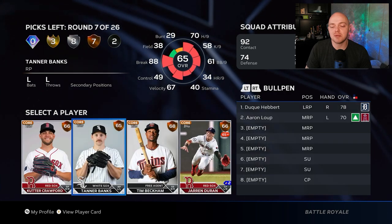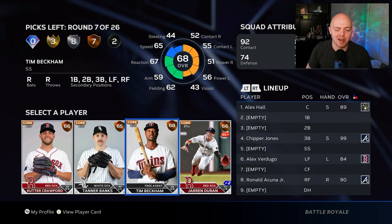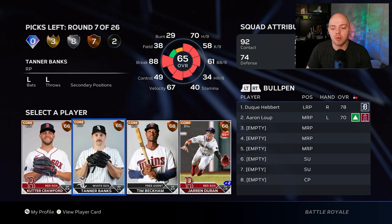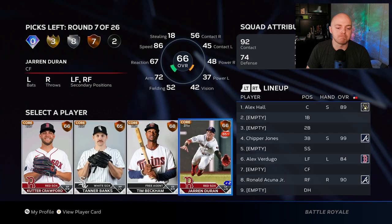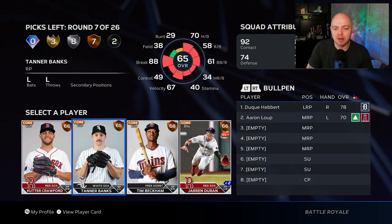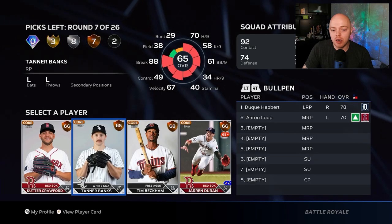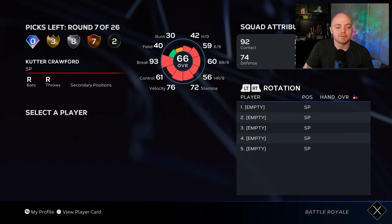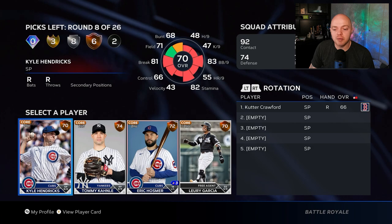We've got a back-to-back bronze round — the lower bronze tier. Don't count these guys out; some have sneaky power so check their stats. But we're going to go ahead and take a starting pitcher here as one of our waste picks.